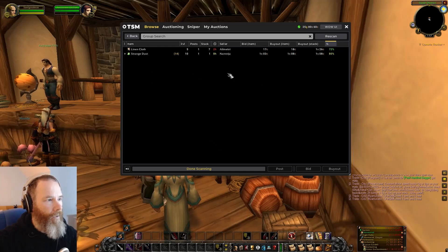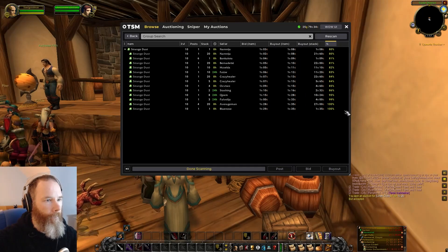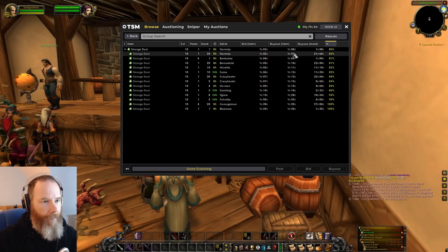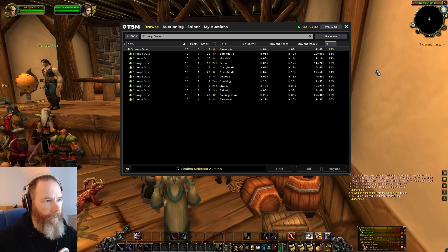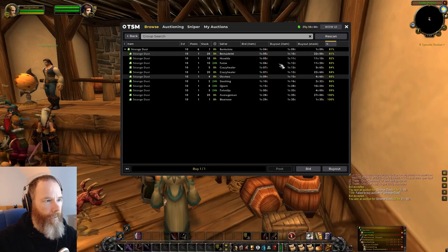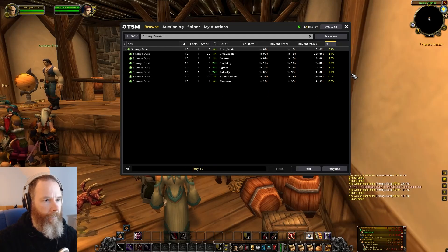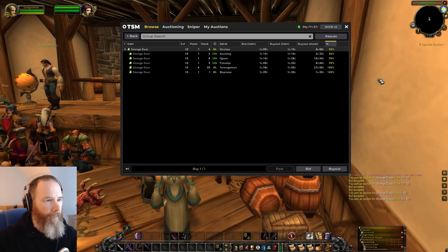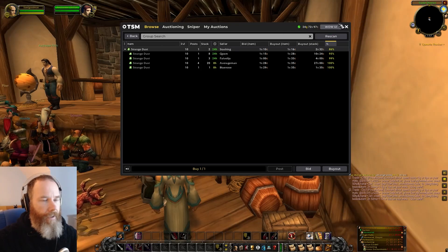So there's not a lot here at the moment. Pickings are slim. There's seven linen cloth and strange dust. 135 is a little bit high based on the time it takes to do stuff, but some of these lower ones I'd pick up. 20 copper certainly — let's grab all of those. 20 and 10, 13, 14, 16. It's probably still some money to be made out of those. You're getting about half a silver profit per two strange dust at that sort of price, so it's not huge but it does add up.